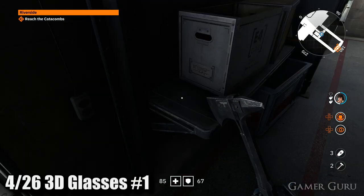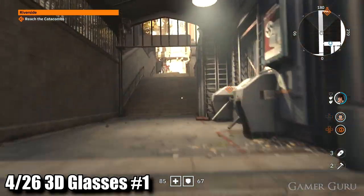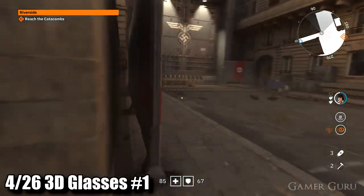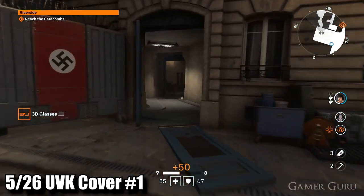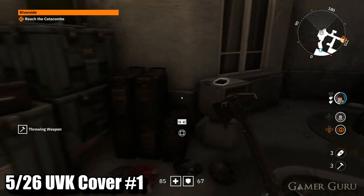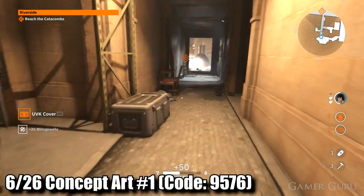Once we open up this next door and climb up the stairs, as soon as we get to the next opening, look over to the left and on the ground we'll find 3D glasses collectible number one. Almost immediately behind us, if we continue through the next hallway, we'll find our UVK cover number one.